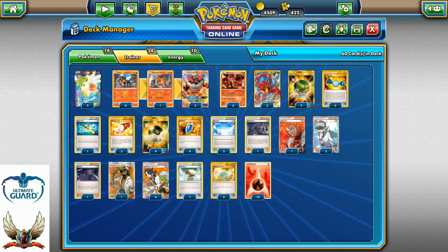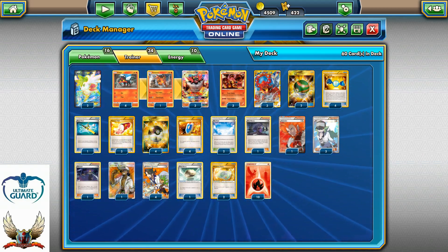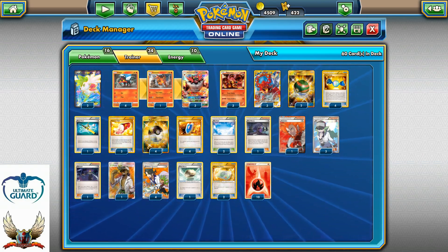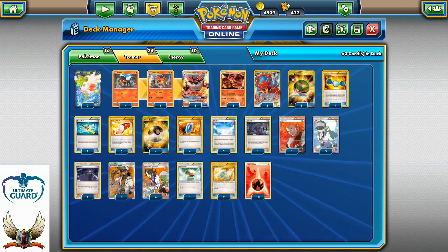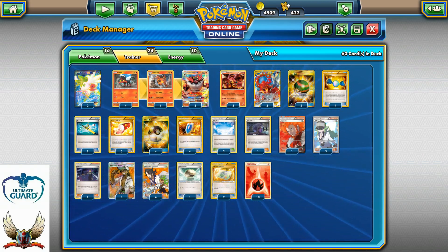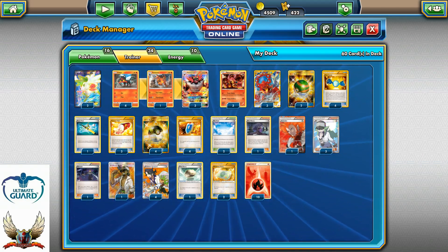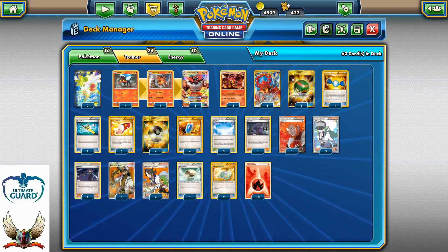The only card that can actually be teched is maybe one copy of Fighting Fury Belt, so you can have 250 HP, which might actually help in some games. But still, it's not that easy to have three energies, Professor Kukui, and Fighting Fury Belt — especially if you only have one Kukui and one Fighting Fury Belt. Running a 4-1-3 line of Incineroar GX, a 3-3 line of Volcanion and Volcanion EX, and two Shaymin for the setup.